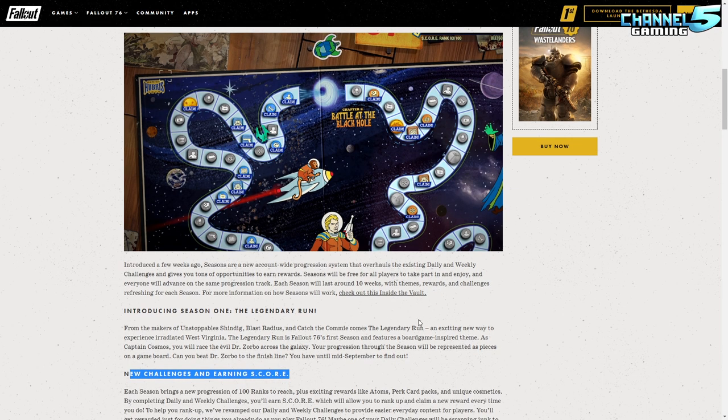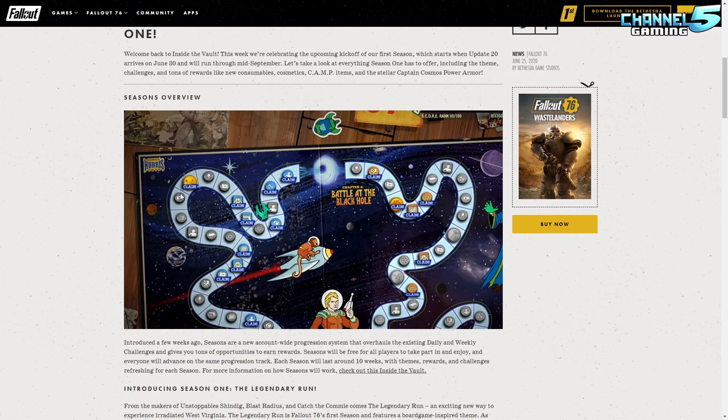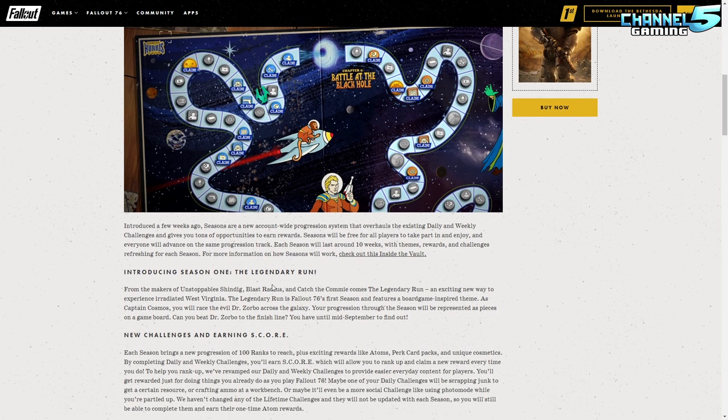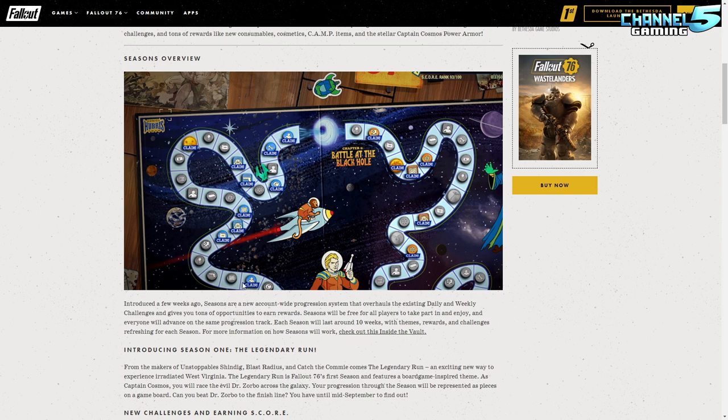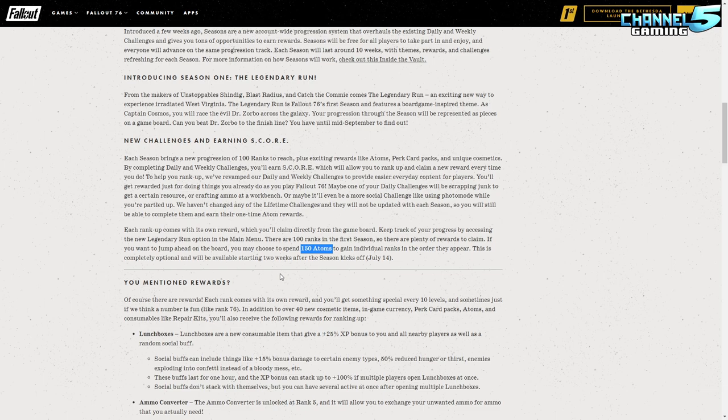After the first two weeks — July 14th — you're going to be able to spend 150 atoms to skip a level and progress ahead. So if you want to buy your way through it you can, but you have to wait two weeks. Doing all the dailies and weeklies will only get you a set amount — maybe one or two levels per day and about three or four per weekly — so you won't finish the board early unless you play every single day.